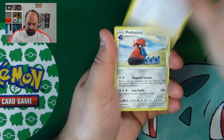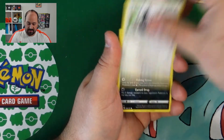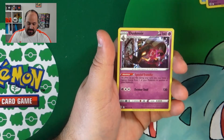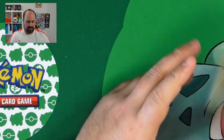Psychic, Rosie's Backup, Probopass, Piplup, Riolu, Starly, Spiritomb, Purloin, Milcherry, Carrablast Reverse and Dusknoir Holo. A lot of Holos in this box.